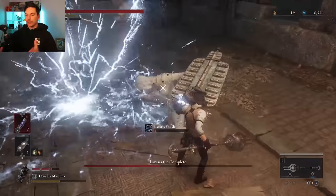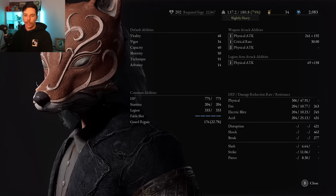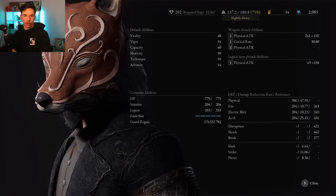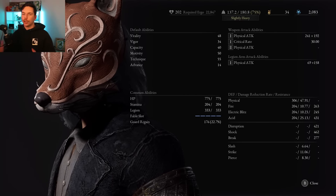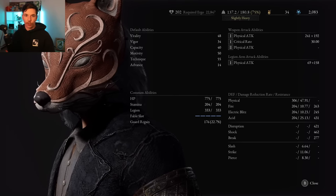Full disclaimer: I'm on my second playthrough, so this is kind of a new game plus build. But that won't restrict you — there are two weapons you can get on your first playthrough, and the third is locked behind the very last boss in the game. My stats look very inflated because I'm on new game plus plus, but I'll still break down the stats you should aim for on a standard new game run.